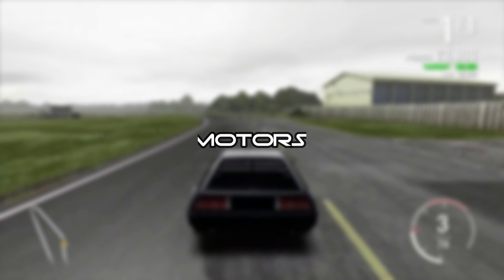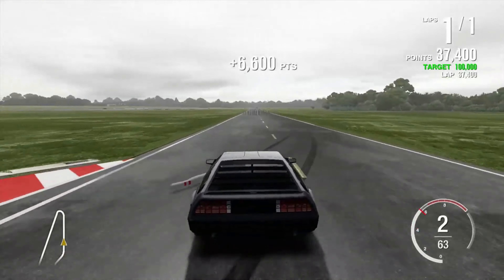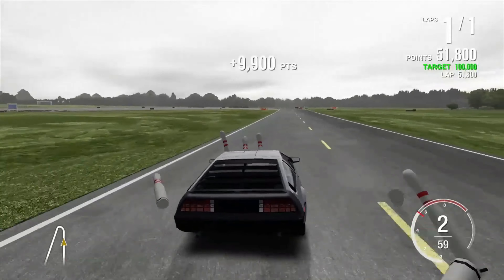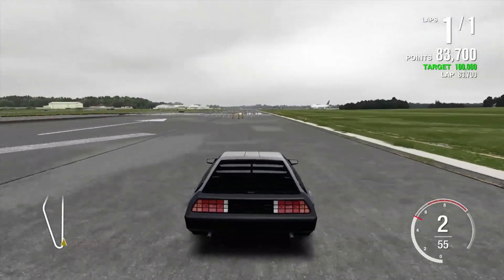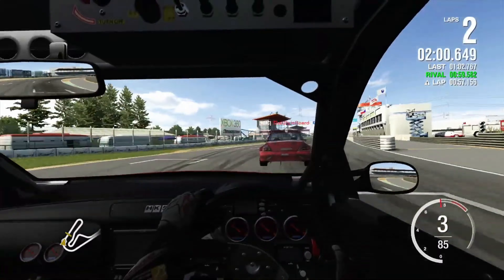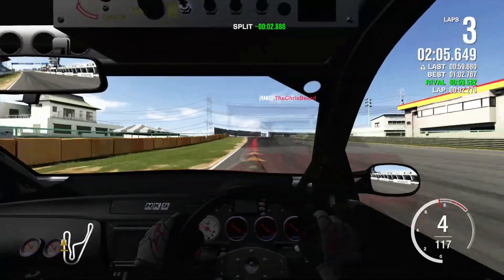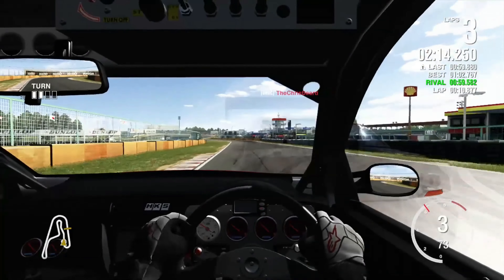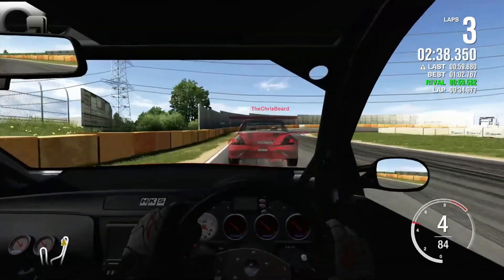Number 7: Forza Motorsport 4 — yet another Forza Motorsport game. This time it's the fourth chapter which, if I'm honest, is the most successful title among those released so far. It was released in 2011 and was the first title to introduce the Autovista mode. It was also sponsored by Top Gear — in fact, every vehicle features a commentary by Top Gear presenter Jeremy Clarkson. Thanks also to a large number of DLCs, the game has well over 720 vehicles. It was the game of the series that had the most cars until Forza Motorsport 7 came out.